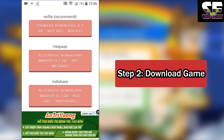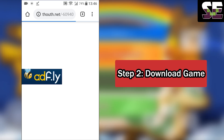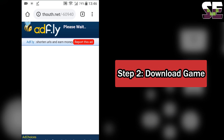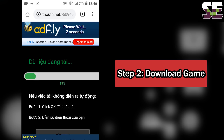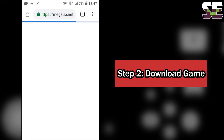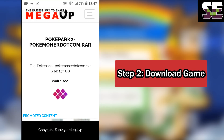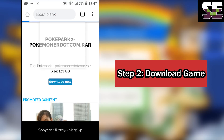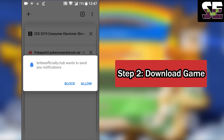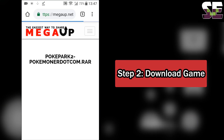Wait for 5 seconds, then click skip ad. Mega will open. Wait another 5 seconds, then click download. Part 2 will open — go back and click download again. It works.